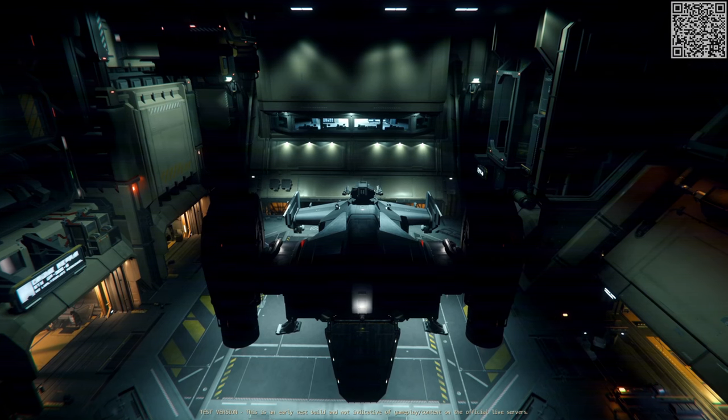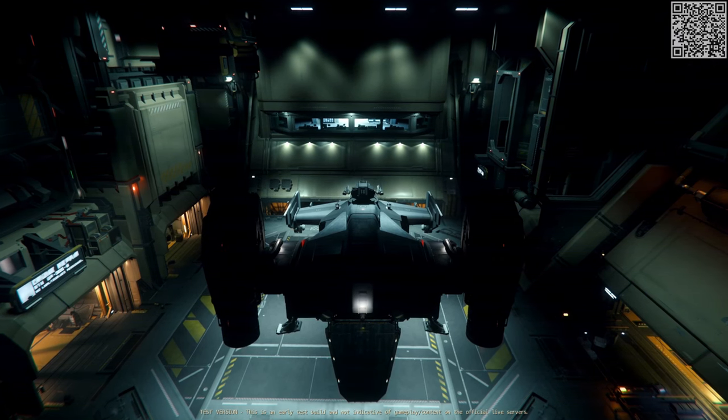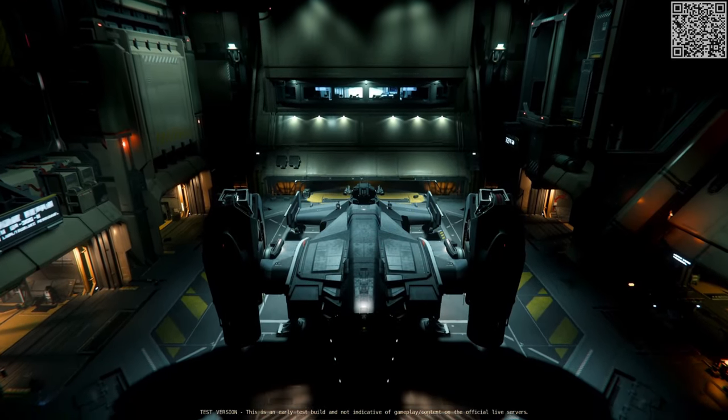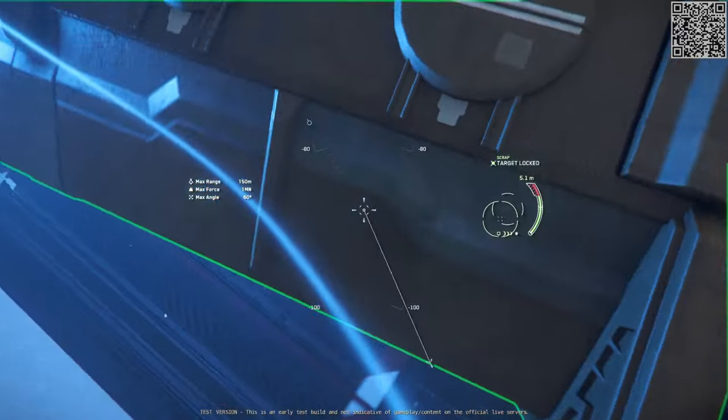Eventually I went back to the ship, powered it up, and requested and flew to the hangar. But since the scenario was supposed to represent a disabled Cutlass, I had to regard this as a failed simulation.